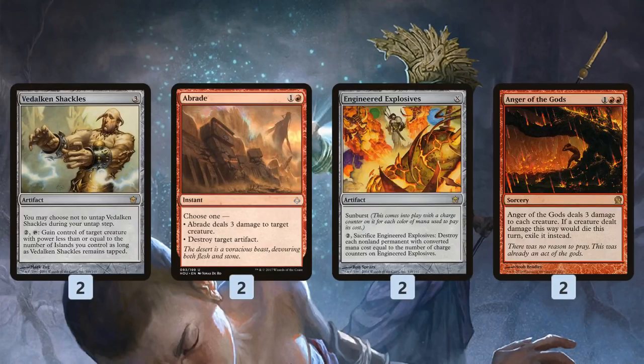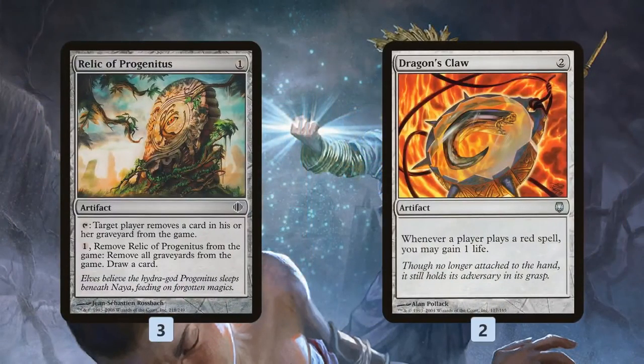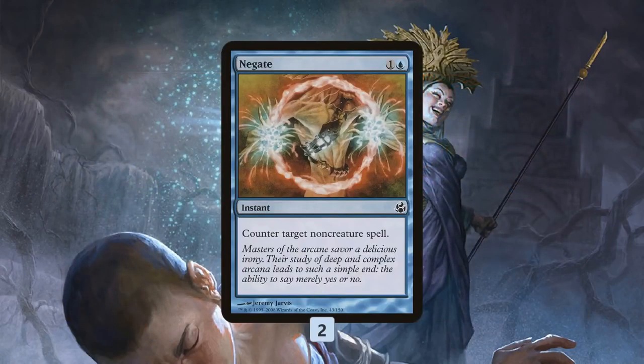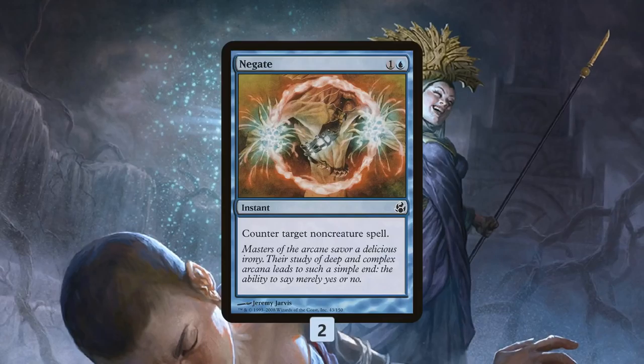For the sideboard, we get more removal options. Vedalken Shackles is nice because it doesn't sit in hand for Ensnaring Bridge — it's a removal spell that sits on the battlefield, and we have enough Islands to support it. Abrade lets us kill creatures and artifacts. Engineered Explosives is a battlefield wrath that works well with Ensnaring Bridge. Anger of the Gods sweeps away creatures in similar matchups. Relic of Progenitus handles graveyard decks. Dragon's Claw gains life against Burn. Then just a couple Negates for combo matchups like Ad Nauseam or Storm, where Ensnaring Bridge isn't relevant anyway.